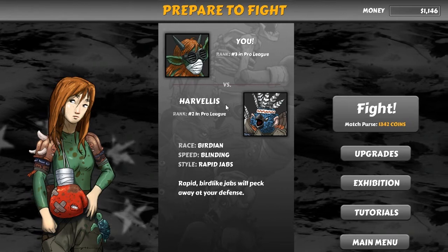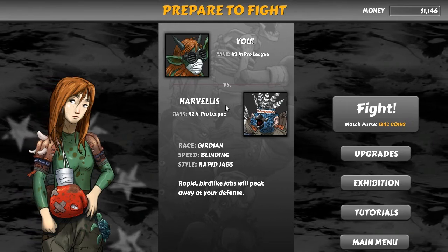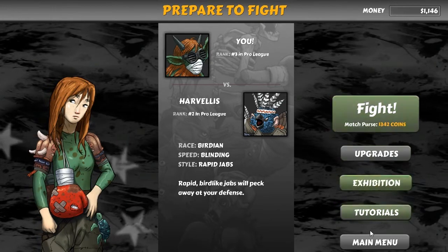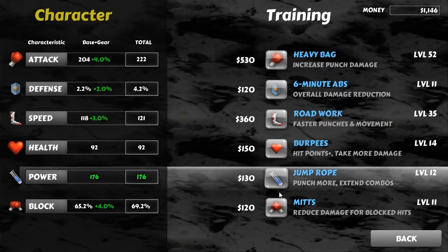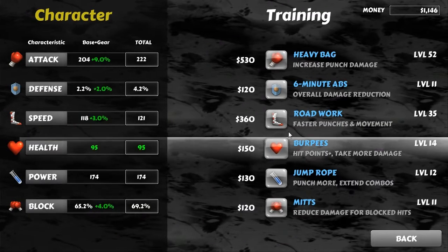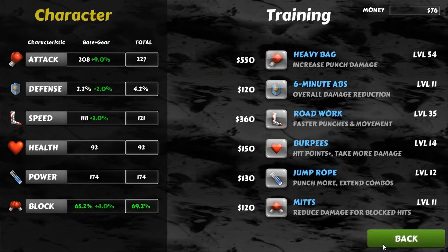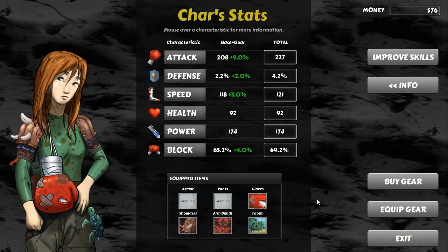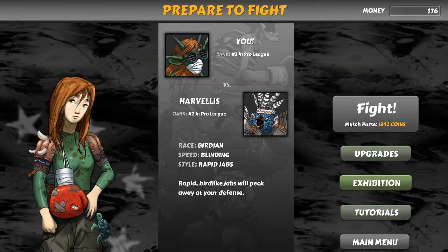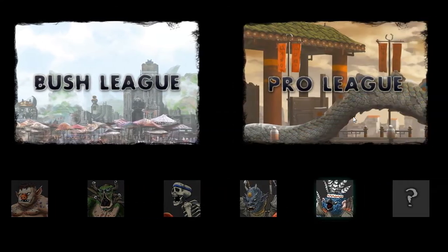Now we're going to fight the Birdian — speed is described as blinding with rapid jabs. Let me grab some upgrades first and improve my damage again, because the quicker I can knock them out the better. We're in the pro league fighting the number two contender.